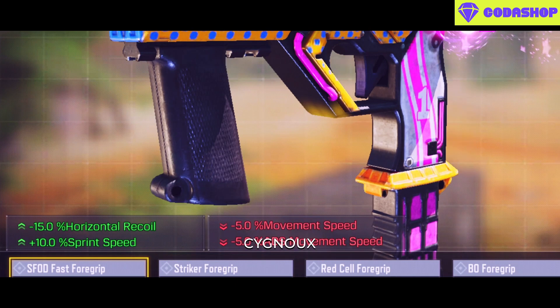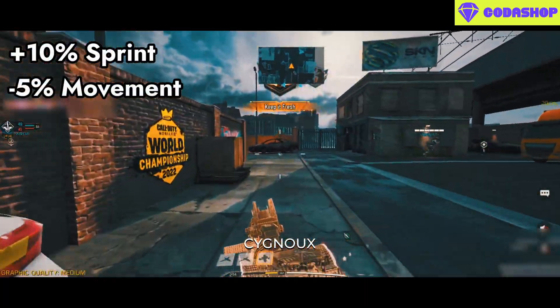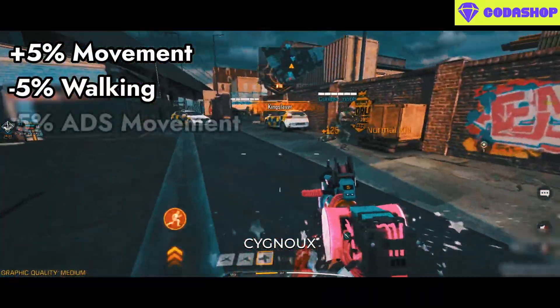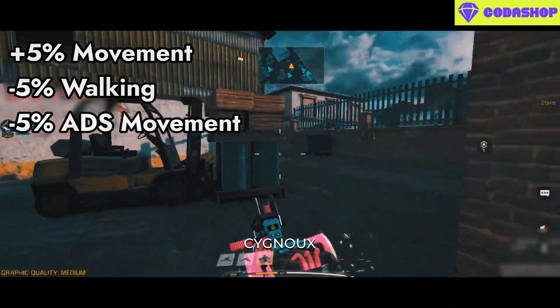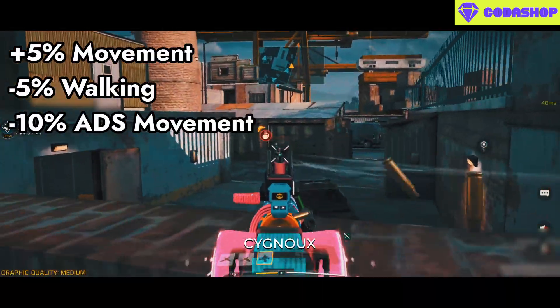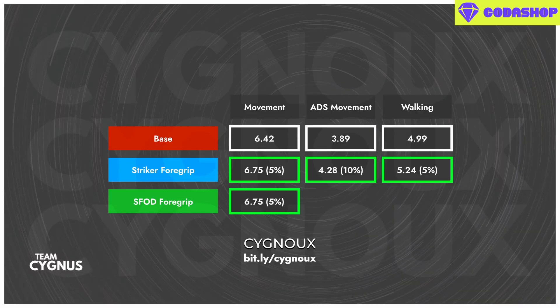SFOD grip buffs sprint speed by 10%, which is the same as movement speed, but also nerfs movement speed by 5%, giving a net movement speed buff of 5%. It also nerfs ADS movement by 5%, but since movement speed is already taking a 5% nerf, the overall ADS movement nerf is 10%. In practical testing, movement speed is 6.75 mps — the same as striker foregrip at 5% — walking speed is 4.73 mps, and ADS movement is 3.50 mps, a 10% nerf as expected.